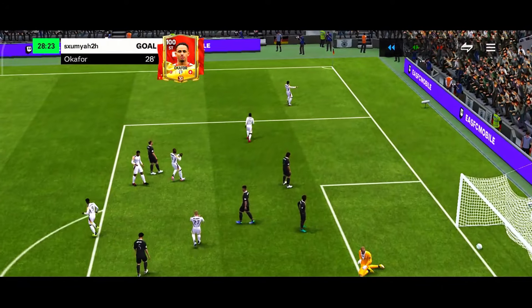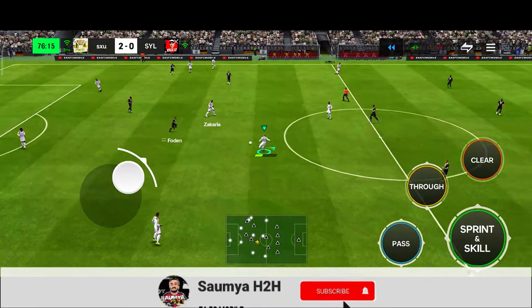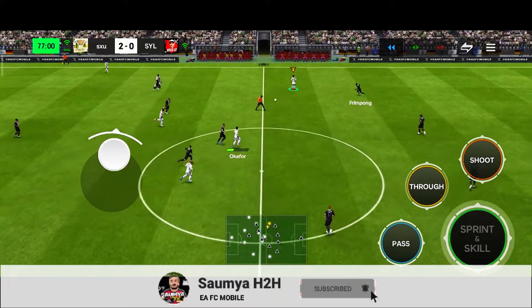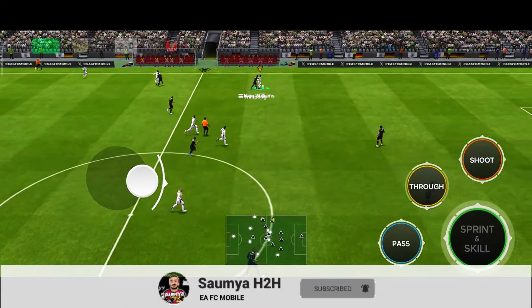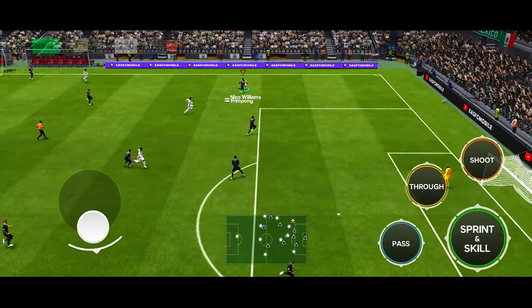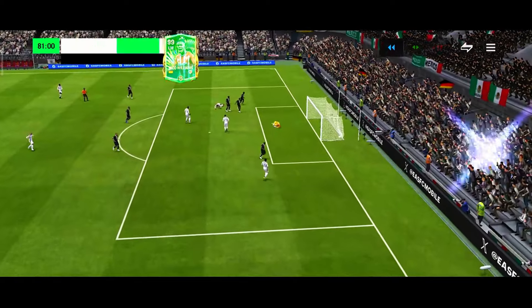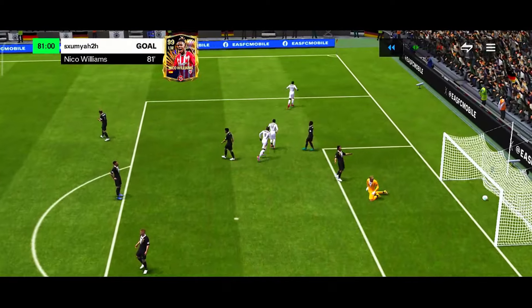That is a beautiful finishing from Okafor from the close range. Maldeny, pass it to Zakaria. Olaru, quick pass to Okafor. Pass it back to Nico Williams with the step over and exit. Nico Williams running with the ball, cutting back with the open-up fake shot inside the box, with the step over and exit, with the finish shot, and he scored that beautifully. That is beautiful finishing once again from Nico Williams, and credit goes to Okafor.